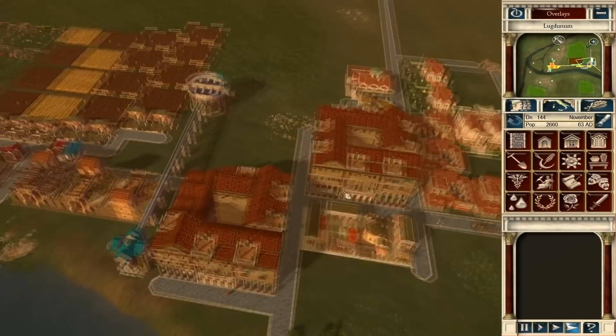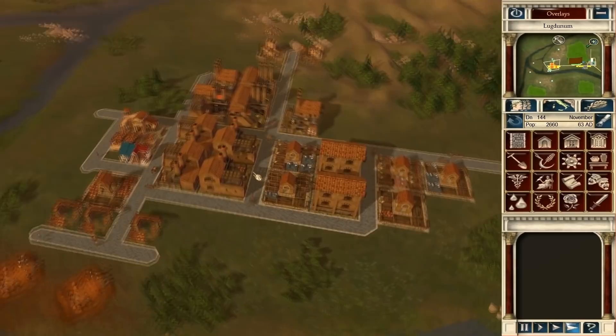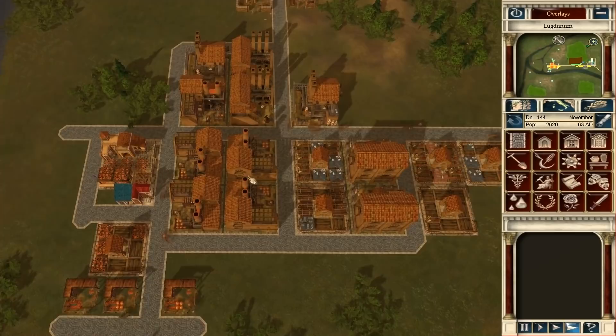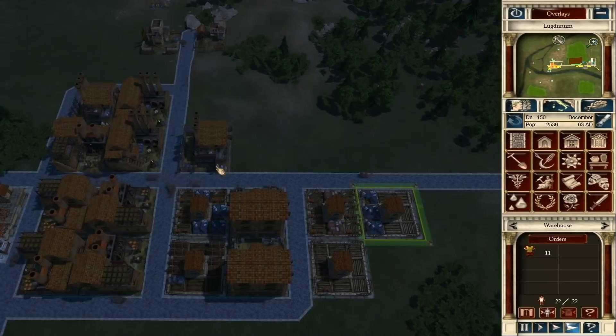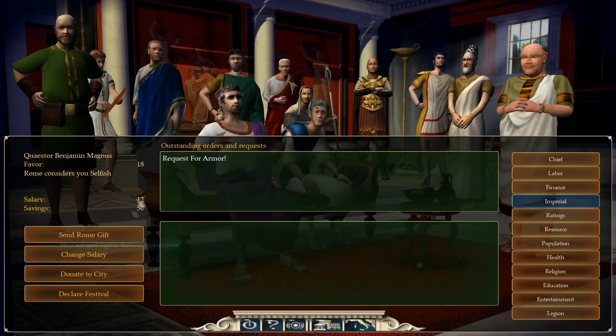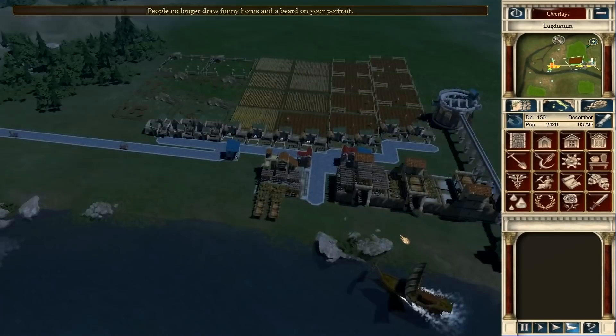Man, this is such a nice little city too — just that stupid little bungle screwed it up. 8,500 ducats plus the 7,000 — so 15,500. Your standing in Rome is dangerously low. That's all I can do. People no longer draw funny horns and a beard on your portrait. I got it up to 21.